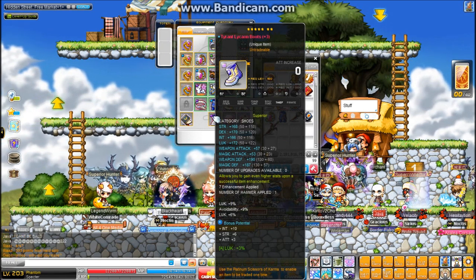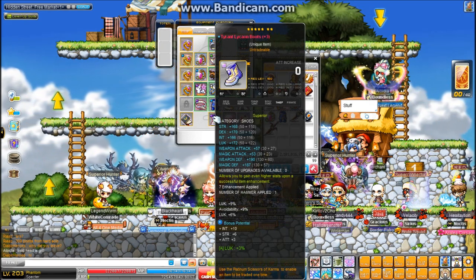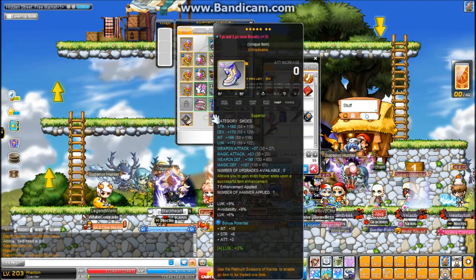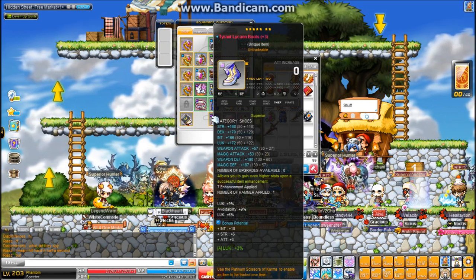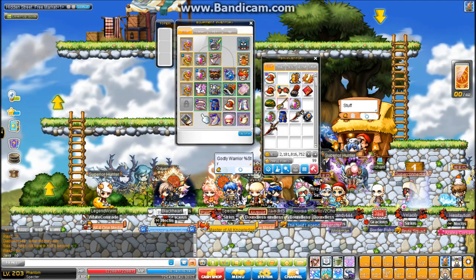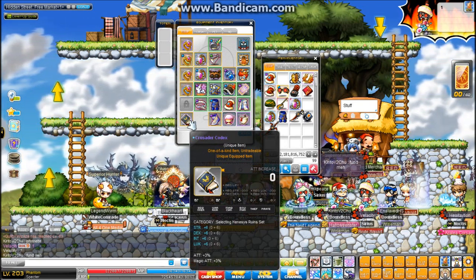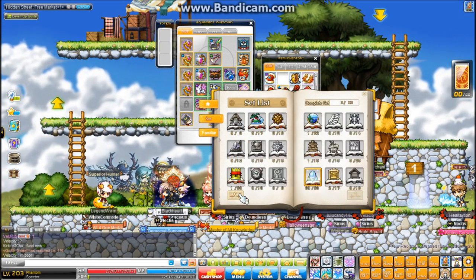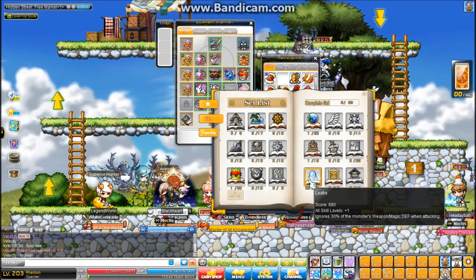Here's my Tyrant Shoes. I actually have gotten pretty lucky with scrolling on them — 8 attack in 3 slots. I think it would be 49 attack once scrolled. If I hammer it again and chaos it I could get it higher, but it won't make a huge difference. 57 attack, 15% luck pot, 3 attack bonus pot, and 3% luck neb. Here's my codex — just using the Future Henesis set right now, which is 3% attack. And if I'm doing any bosses with really high PDR, like Chaos Root Abyss, I'll use my leafer set with 30% PDR.